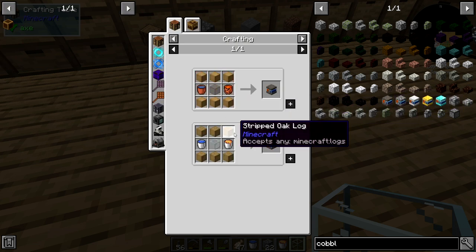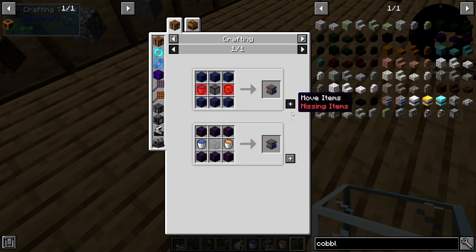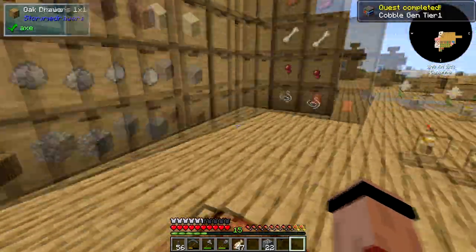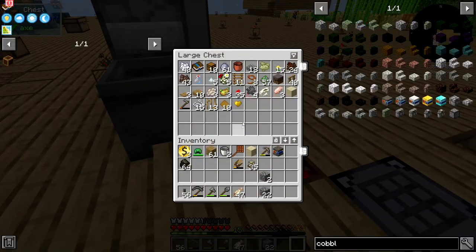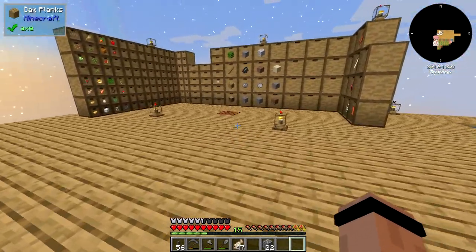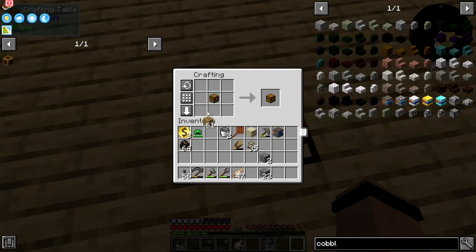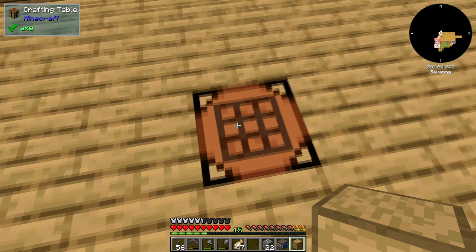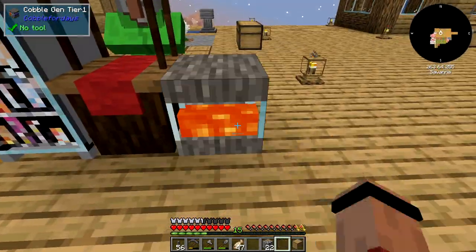Cobblestone generator right here — I need six logs, got those. I got my metal buckets back! Now we're gonna use one of these chests, make a drawer, and put it here — now we've got unlimited cobblestone! I am so happy. Let's just double-check — throw you right here and throw this on top.